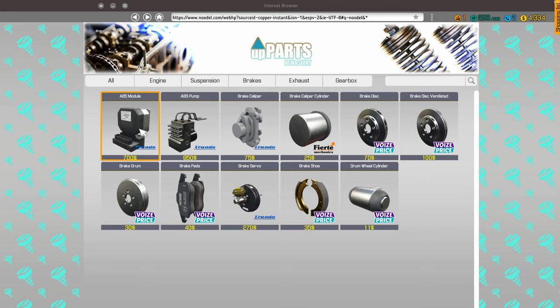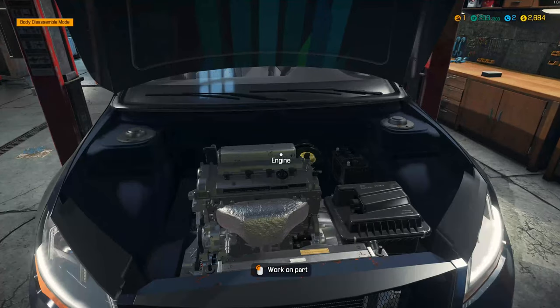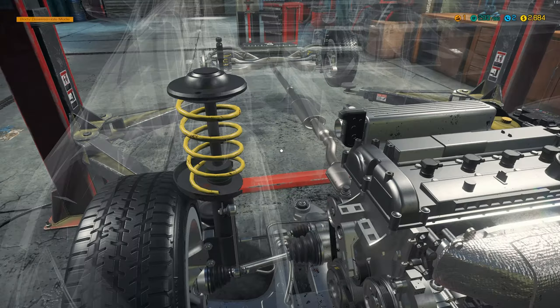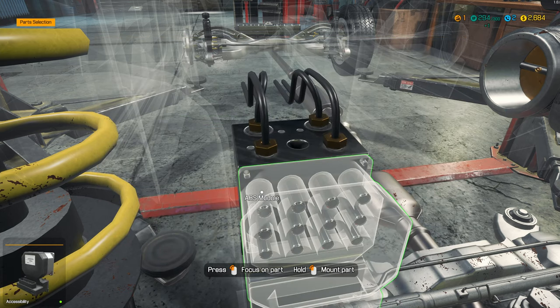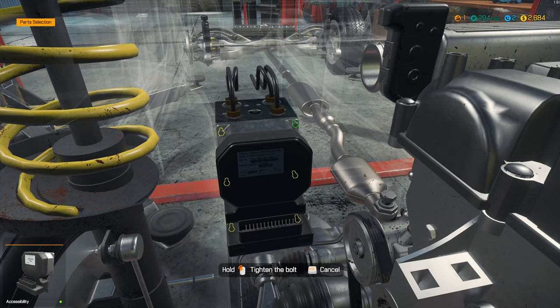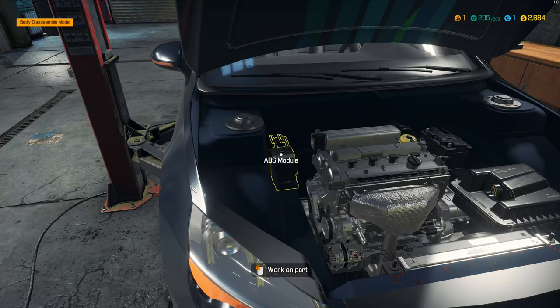Brakes, ABS module — one of those — and pump. We'll take care of this first and then finish the pads and stuff like that. Install. Pump first. Nice and shiny. And a new module. That's pretty cool. You know, kind of learning exactly where all this stuff is at on an actual car. Okay, that part's done.